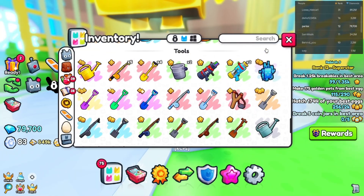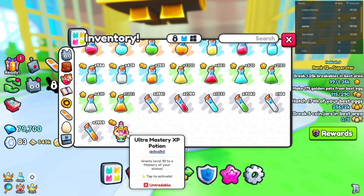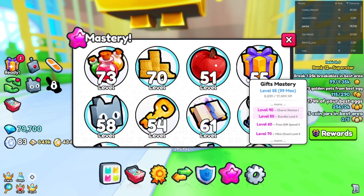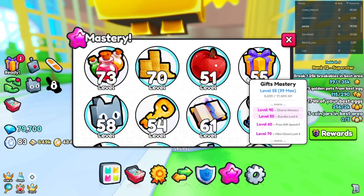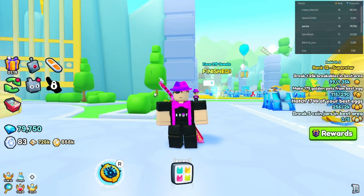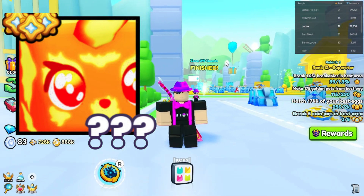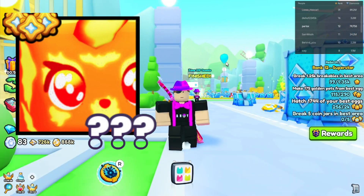Once you rebirth, you get a Supercomputer Radio, so you can open the supercomputer whenever you want — it's basically an iPhone. You also get an Ultra Mastery XP potion. I'm going to use this on the Gifts Mastery, because it will automatically claim gifts. I picked that because in the Gifts is a new pet, kind of like the Huge Cupcake from Pet Simulator X, and I really want that pet because it looks cool.